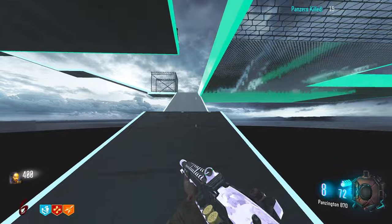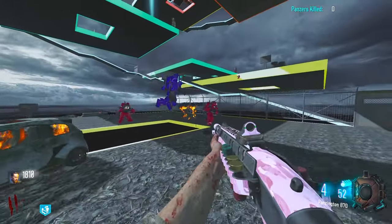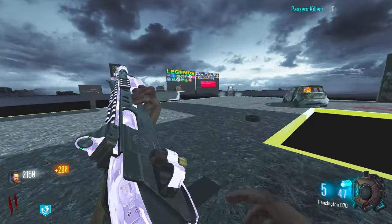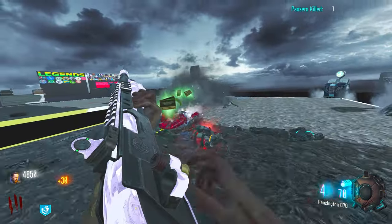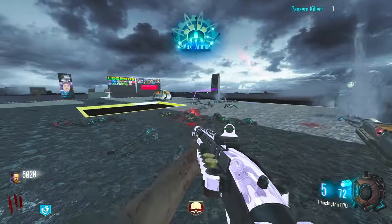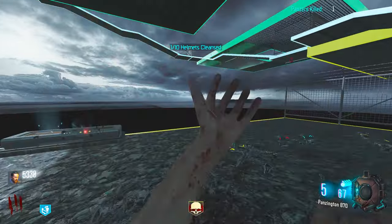No way have I just died from jumping off there - that's actually mad! I've gone down again. Honestly these panzers are so annoying. I get why it's called the Panzer Tower challenge because they just don't stop coming. I need to kill them around this helmet as well - why am I killing them in random places like an idiot? They are all dead - let's go! This is my third attempt already and I'm only 20 minutes into recording.